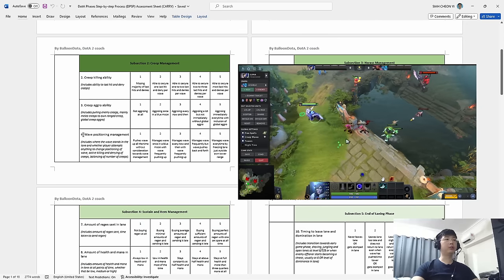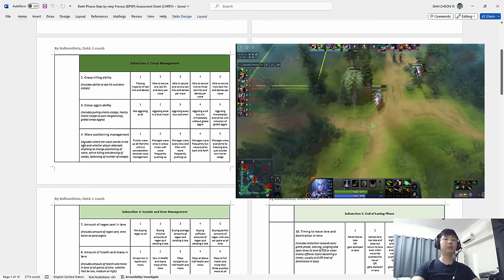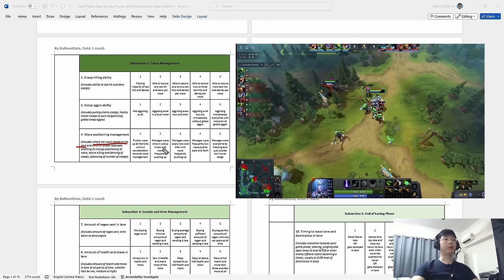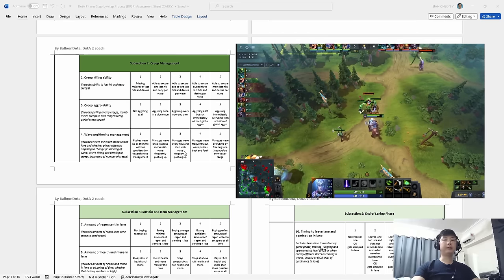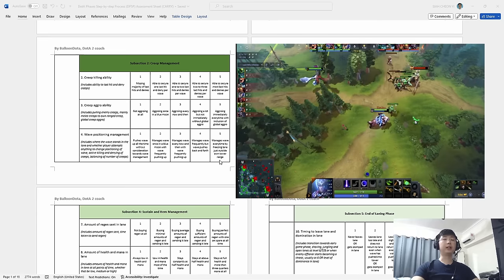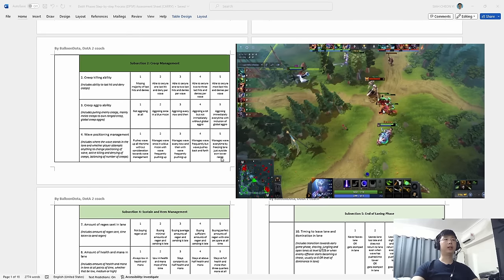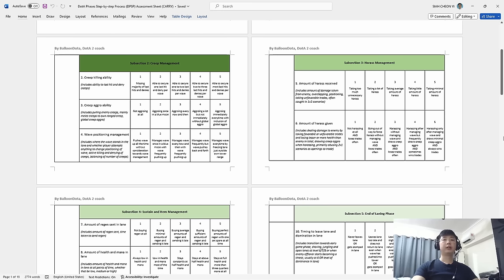The next pointer is wave positioning management. How well do you hold your lane close to your tower, or do you often push the lane up for no particular reason or for the wrong reasons? If you are pushing the wave all the time without consideration to wave management, you'll get a one. If you sometimes manage it but still often push the wave out, you get around a three. If you perfectly freeze the lane outside your tower every time — until you know it's time to leave or push to kill the enemy — you get a five.